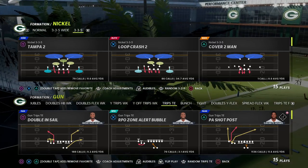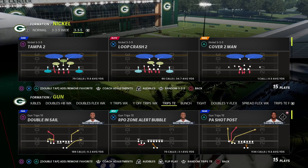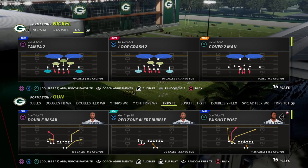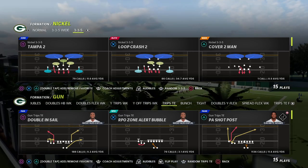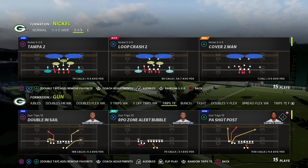In this video I'm going to show you one of the most consistent route combinations in this game — able to beat man coverage, beat match coverage, and beat 30-yard clouds. This is truly one of my favorite concepts.